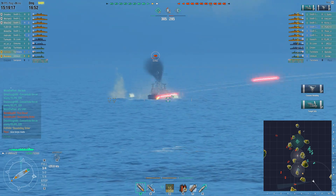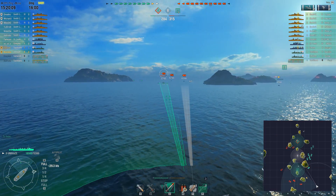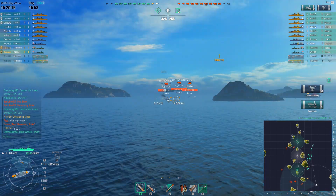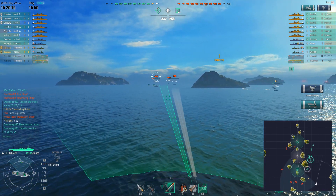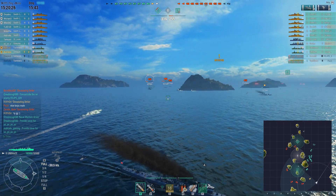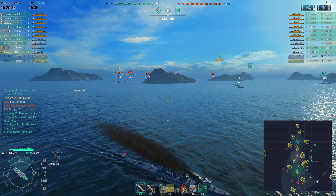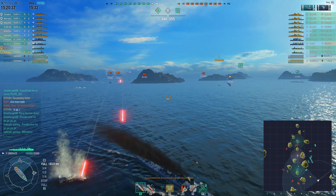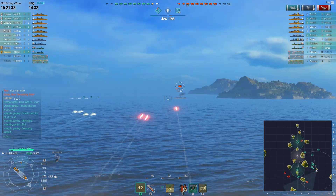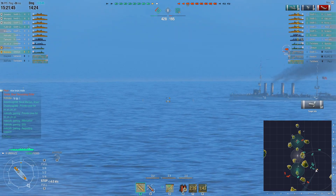One of the benefits of the reload speed is that when you cause flooding and then get another wave right after, you put yourself in a great position to sink targets from flooding damage. That's probably the biggest strength this ship has, aside from being able to get stupidly close to enemies. I still get revealed in this ship way too often because I get way too close and I'm not afraid to use guns regardless of whether they're Japanese, Russian, or American destroyers.